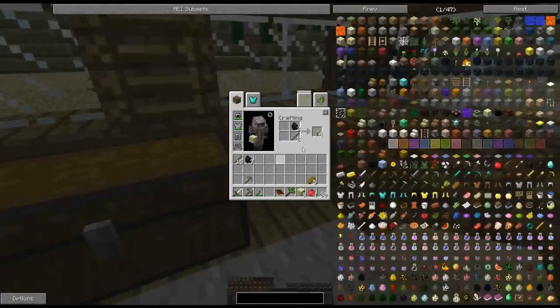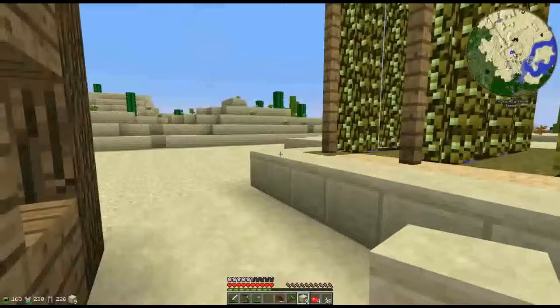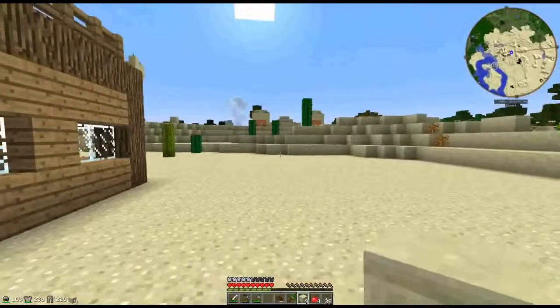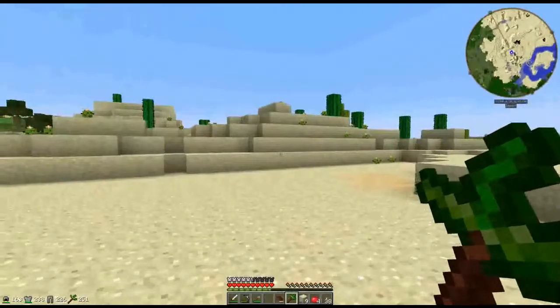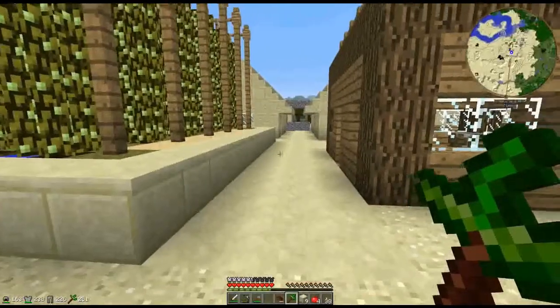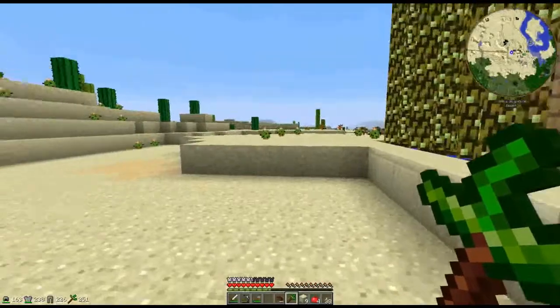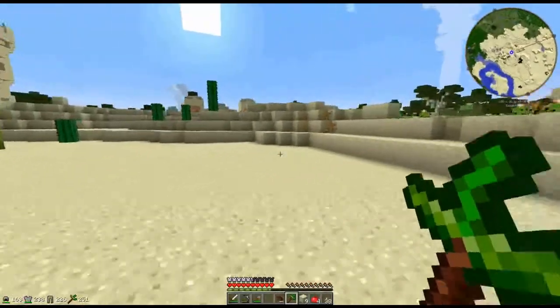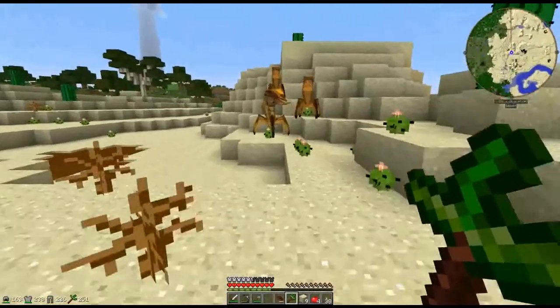Let's quickly make a few torches — just eight torches. Let's have a look at this life drain scepter. Life drain. If I right click it, it seems to pull on something. Can I find a mob? I don't know what it does and I want to try it.